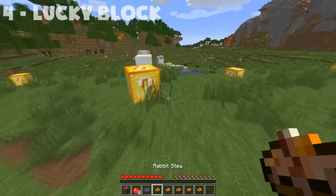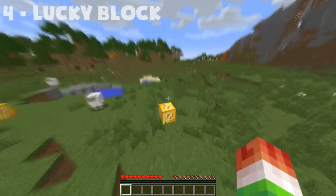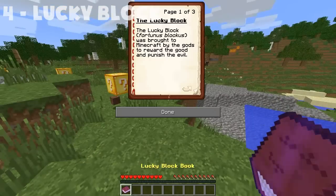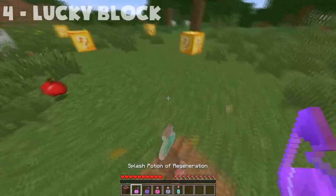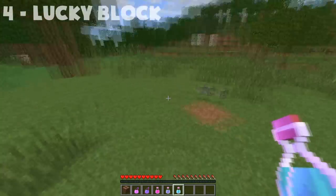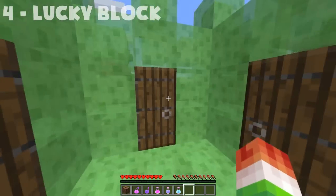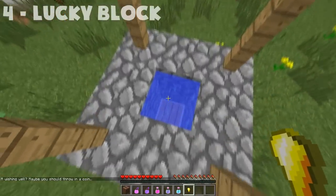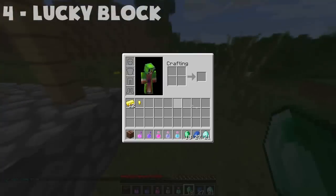In our next spot, we have the Lucky Block Mod. Most of you probably know this one — it adds Lucky Blocks you can craft with gold. Place one down and you can get really lucky, land in the middle, or get really bad luck. You might get things that kill you, or you might get super OP armor with insane enchants. It's getting very popular in multiplayer with game modes like Lucky Block Sky Wars and Lucky Block PvP. It's simple, easy to use, and a lot of fun.